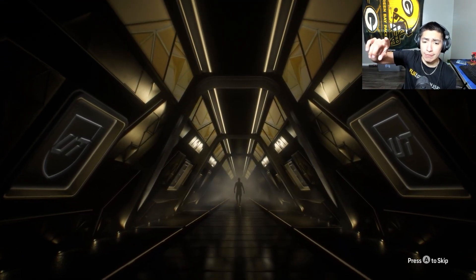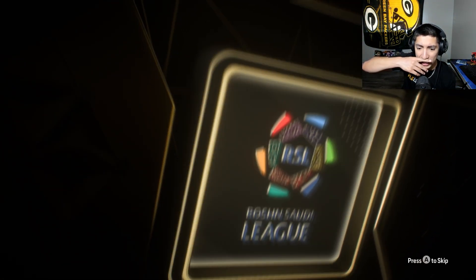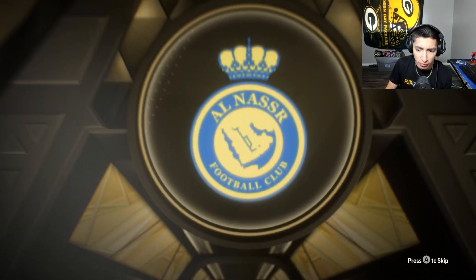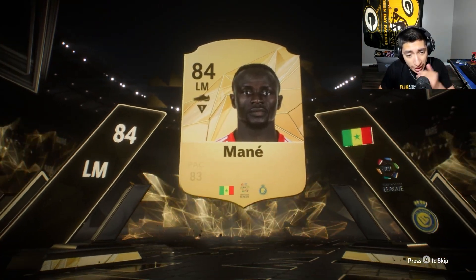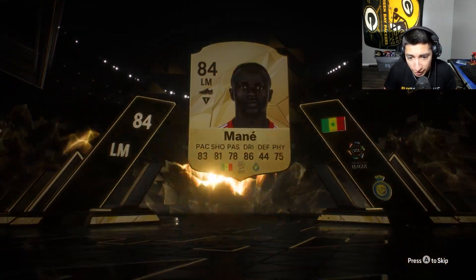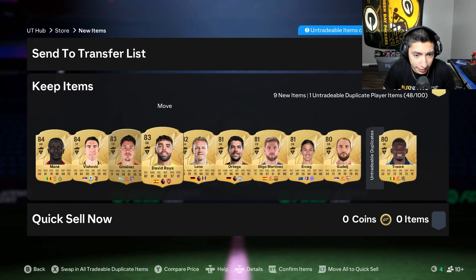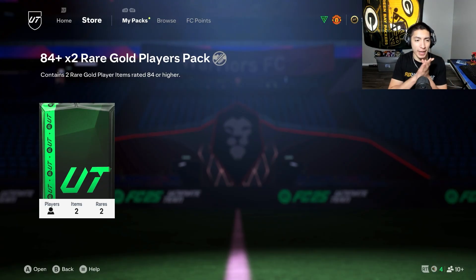Show us a promo, maybe at least a walkout — not even a walkout. Left mid, Sadio Mane! Yo, Sadio Mane! That's 85 right? That's a W, we'll take it. Actually it's 84, the card doesn't look that great but we'll take it. At least it's an 84, highest we've seen so far.